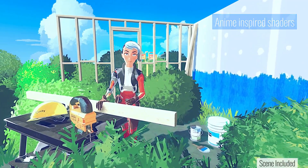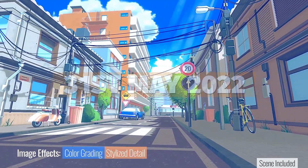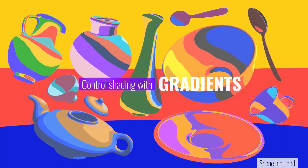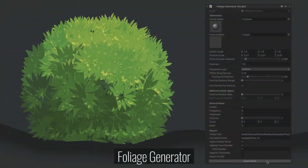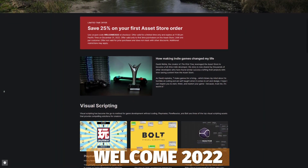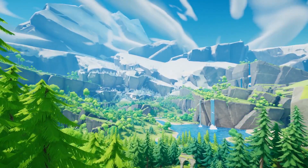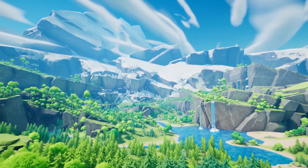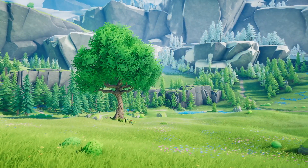A quick mention: the Unity Asset Store currently has their flash deals with up to 75% off, all the way up to the end of May 2022, featuring some of the best collections of assets. These change every single day, so add things to your wishlist. Also remember there's 25% off if you use the code WELCOME2022 at checkout for your first purchase — you could even create a new account to use this code for 25 additional percent off.